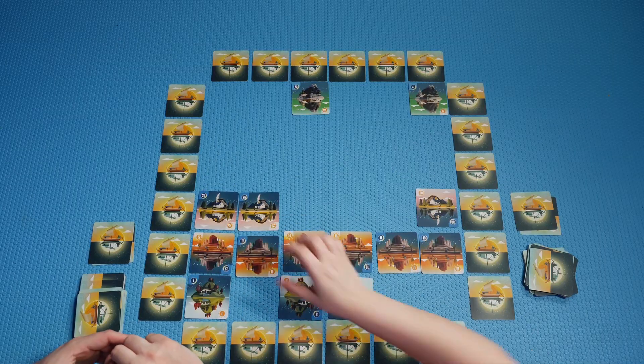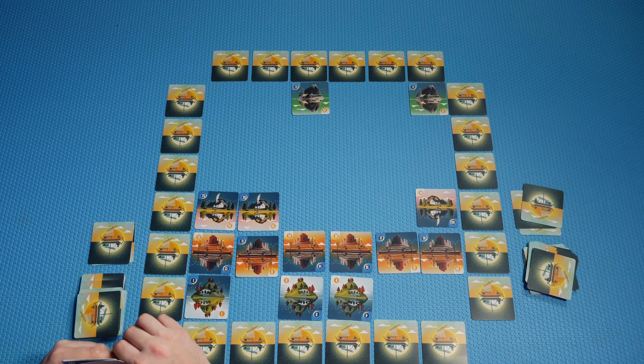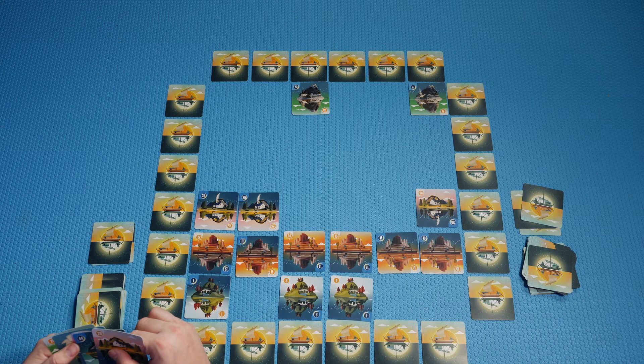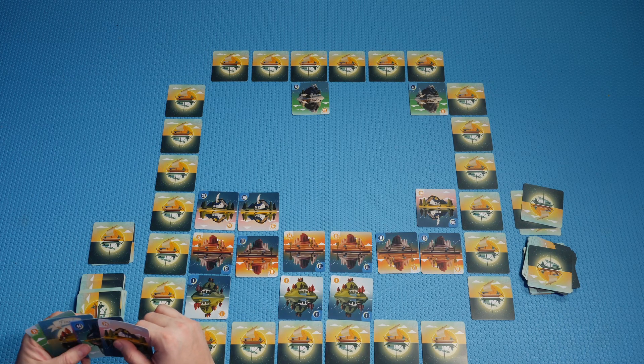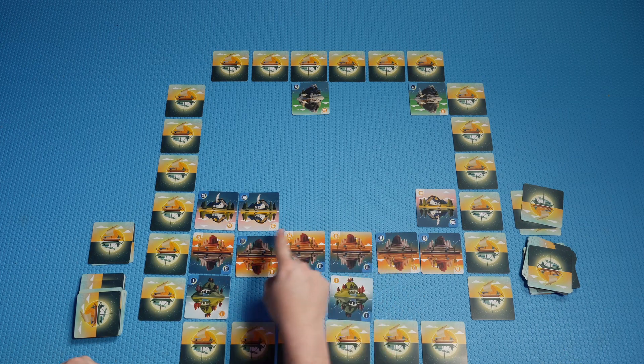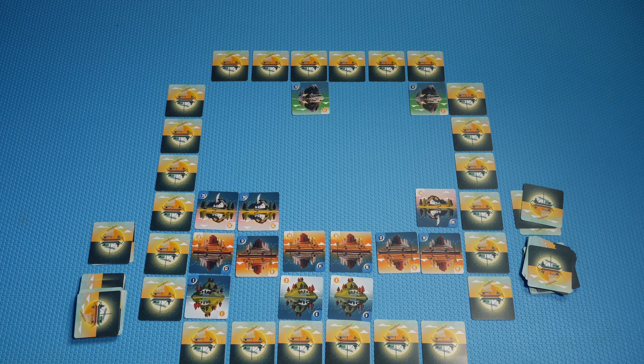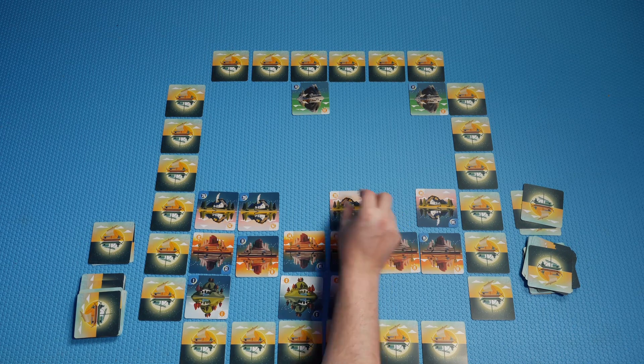They continue gameplay — Chrissy notices it feels tight on the grid. They discuss placing numbers and getting rid of cards. Chrissy places a card with a duplicate number — placing two 71s — meaning she has to discard two. They comment on the artwork being really relaxing and cute. They note they're only playing the base game, since there are variants and an expansion they haven't tried, and they like keeping it original.